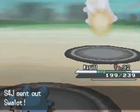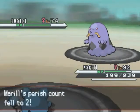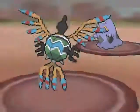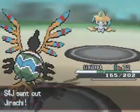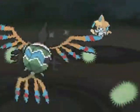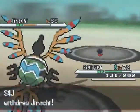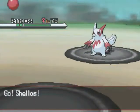He sends out Swalla and I go for the Soak, thinking that if Jirachi had stayed in, I could get rid of all those excellent immunities and resistances by changing his type to Water. So here I switch out into my Sigalith. He uses Fire Punch — really isn't going to hurt me very much. I go for a Cosmic Power, but I've got nothing to hit this Jirachi with unless this Hidden Power happens to be Ground or Fire. He's going to switch out Jirachi expecting me to switch, and indeed I do. He switches out into Zangoose and I switch out into Shellos.